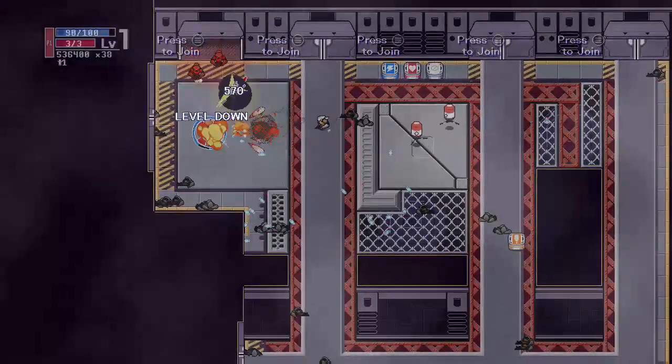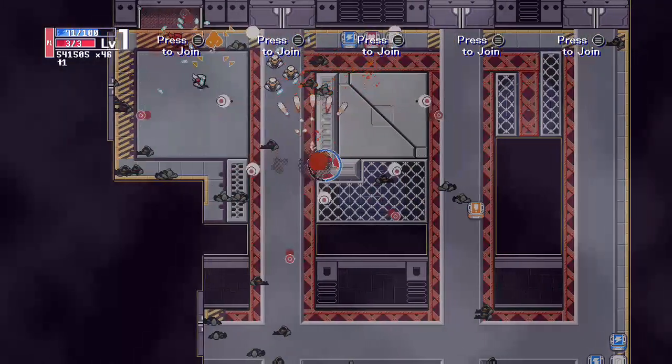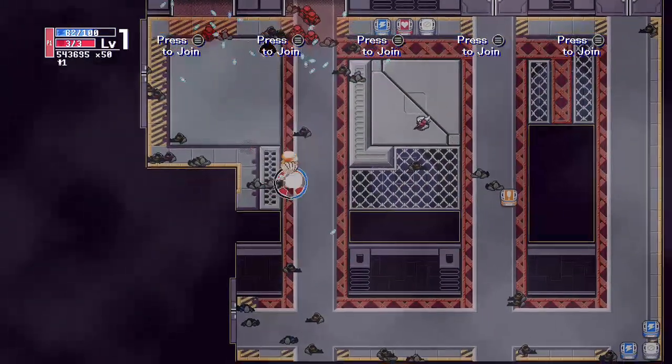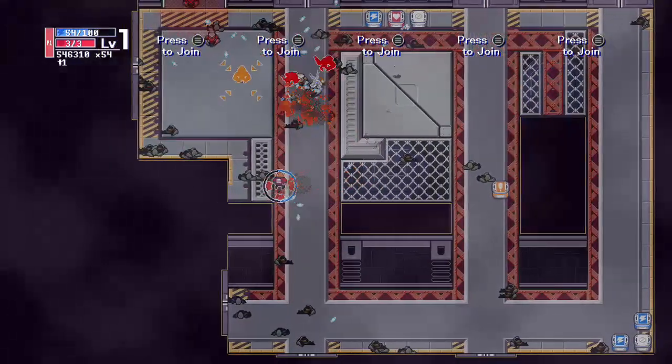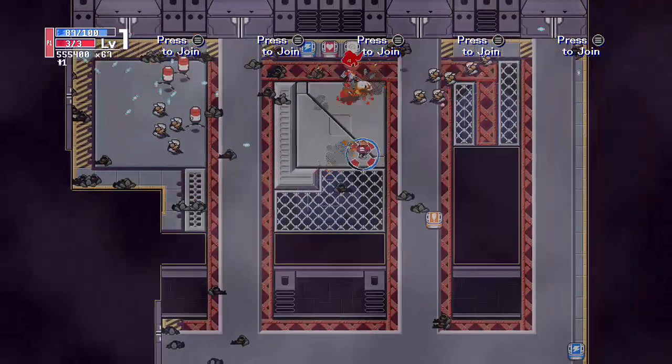You can see these red alarm enemies right here — they explode when you kill them. So you can use those to your advantage because they don't shoot at you. You can get them into a crowd and take them out.